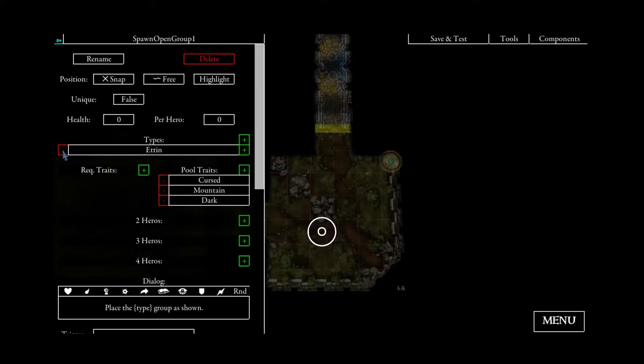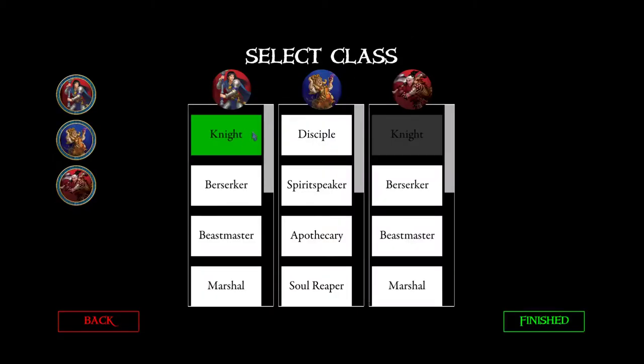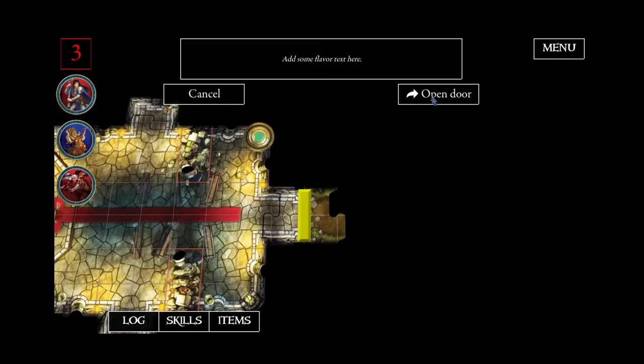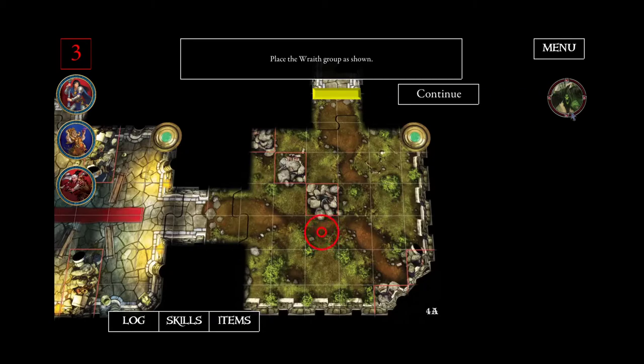We don't want that, so we will remove the Ettin here. Now if we test again, another random monster should be chosen. This time it was a Wraith, and the name of the monster has automatically been added here.